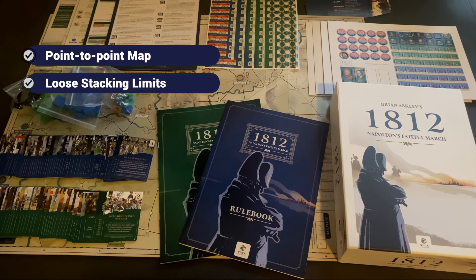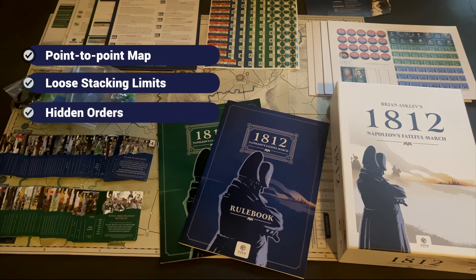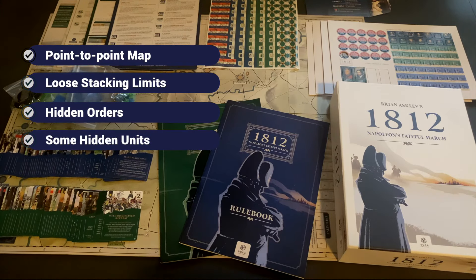This is a solitaire-unfriendly game, and the reasons are two mechanics. First, there are order blocks that you place hidden from your opponent, and then you go through a sequence of play where you reveal those hidden orders in an orchestrated back-and-forth with your opponent. So you won't know what orders your opponent has given their troops. Additionally, larger commanders can pull their strength points off the map and hide them behind screens. So not only don't you know what your opponent will do — you might also struggle to figure out where they are. This game really shines as a two-player experience.